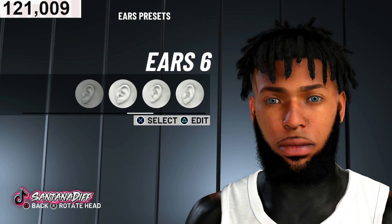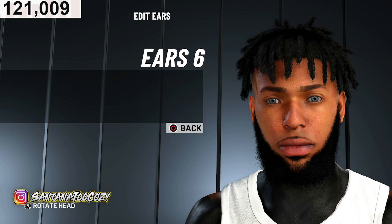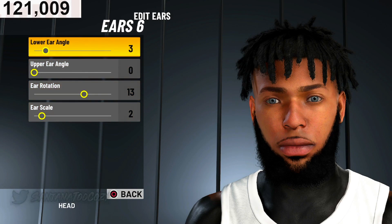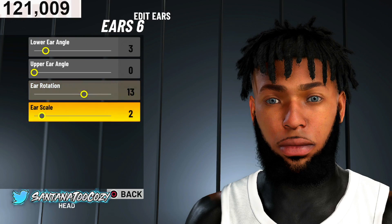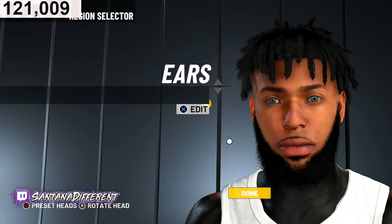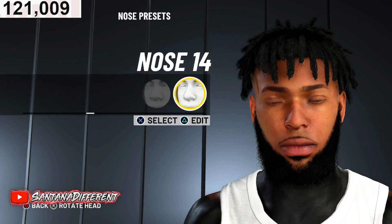Share this video with all your friends — we got the best face creation, look at it. Ears are number six, lower ear angle 3, upper ear angle 0, ear rotation 13, ear scale 2. You're not supposed to have big ears — no offense to anyone.